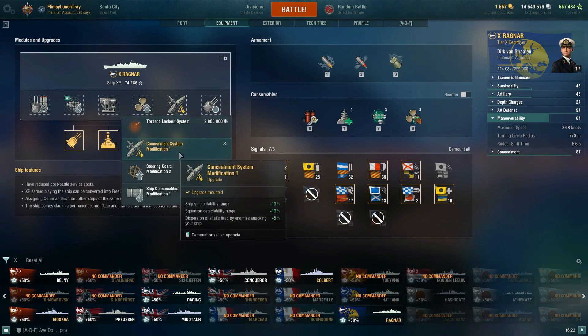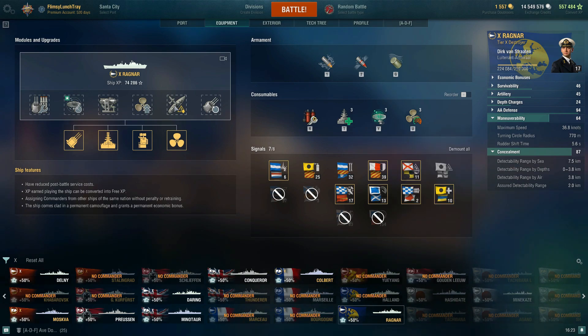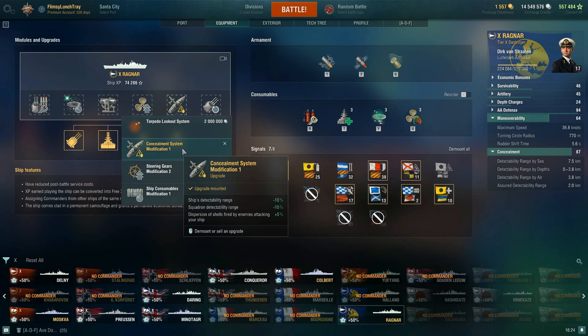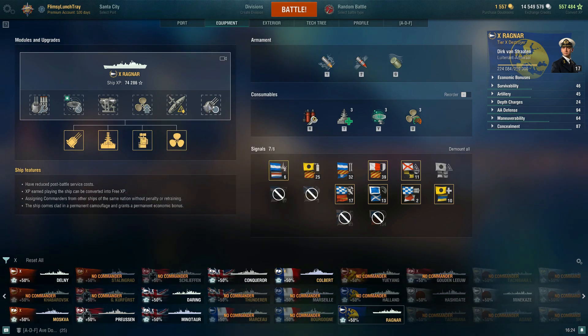For the fifth slot, I've gone for concealment. Our concealment is now 7.5 kilometers, which is the same as our radar range — this is really strong for a competitive build. I've even played Ragnar in clan battles with good success. The concealment upgrade reduces ship detectability by -10% and squadron detectability by -10%. You do have a rather large detectability range by air at 3.8 kilometers because Ragnar is a very large destroyer, beginning to encompass a light cruiser in size. You also get +5% dispersion of shells fired by enemies attacking your ship.